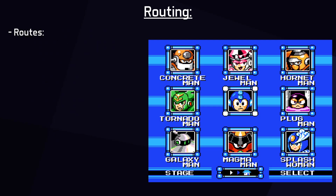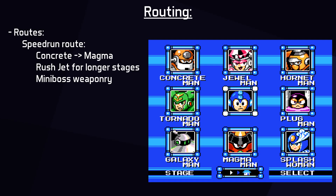The Speedrun route fights Concrete Man first and Magma Man second, both with Buster, to maximize the time save of having Rush Jet after completing 5 stages, notably for Splash Woman and Plug Man stages. Other benefits include having Hornet Chaser for the Jewel Man mini boss Stonehead, which immediately causes it to fall down. The main drawback is the Magma Man fight with Buster — a very challenging close-quarters fight that risks taking damage every time Magma Man jumps. I did not think it was worth resetting over this fight.